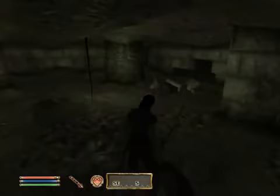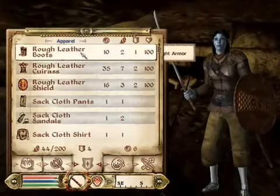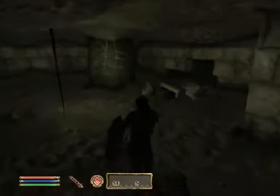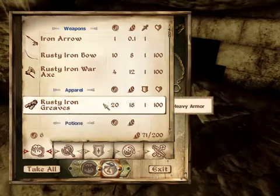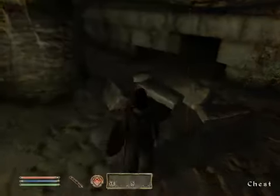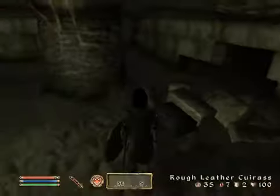I forgot to equip that armor and shield I got. There we go. Don't need these anymore. Hey, more armor! You can always use that. And I'll leave the axe and stuff — I'm not really an axe person. Drop that, we don't need that anymore.